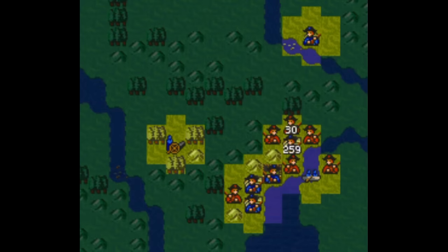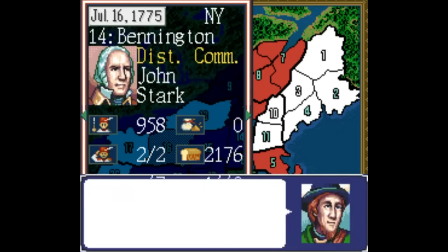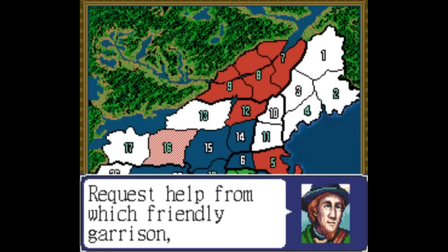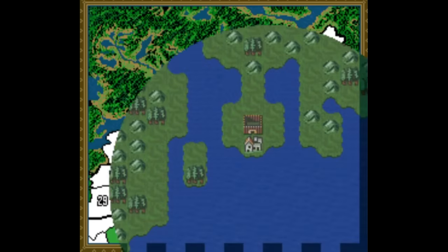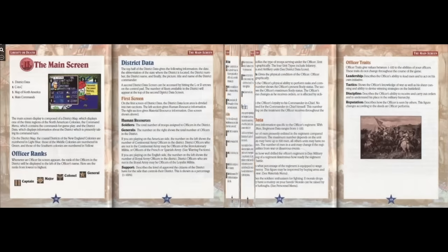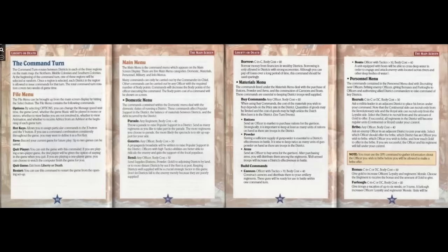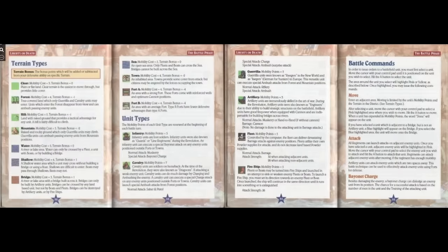Liberty or Death is a turn-based strategy game set during the American Revolutionary War in the 18th century. It was originally made for DOS and PC-9801 back in 1993 before getting ports to the SNES and Sega Genesis the next year. The game and the port were both made by Koei as part of their historical simulation series, along with titles like Genghis Khan, Nobunaga's Ambition, and Romance of the Three Kingdoms. Koei were as capable as anyone at streamlining a menu-heavy, text-heavy PC game into a home console port. The manual for the Super Nintendo version is 70 pages long and details all the events and prominent characters of the Revolutionary War.